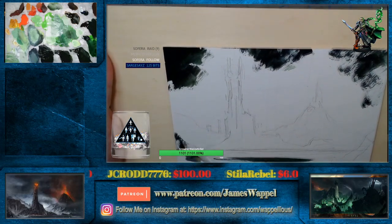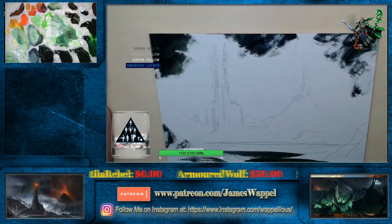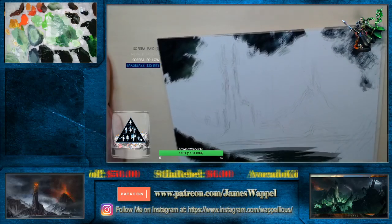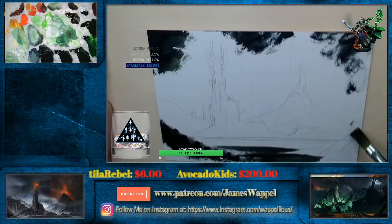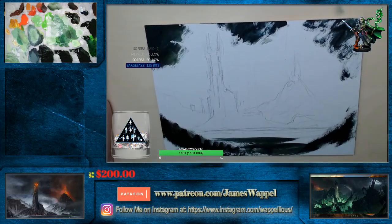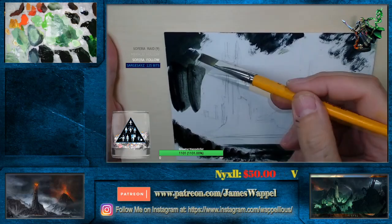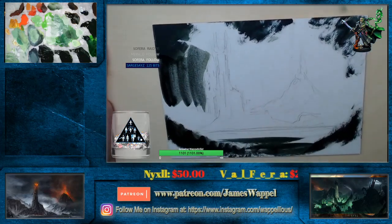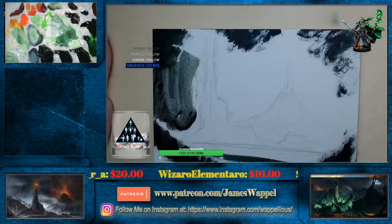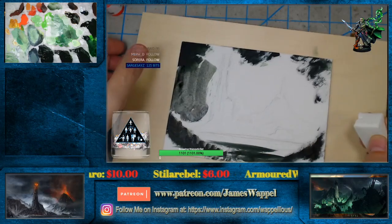We're just going to find some of our values in this here. Let's get some of our Van Dyke Brown out here, also over here. And then all we're going to do — pre-glaze, right? We might even take makeup sponges to this. Seriously — you think I'm kidding? Makeup sponge.